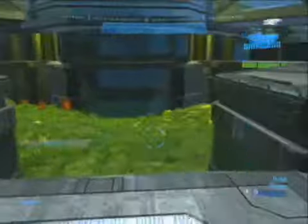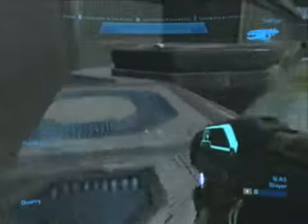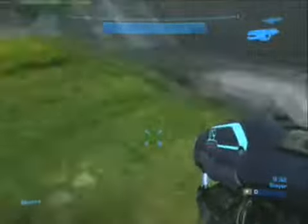Here we have the plasma gun. After a while, the rocket launcher spawns here. We have shotguns on all the sides here.